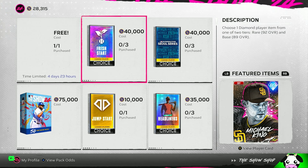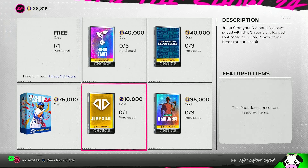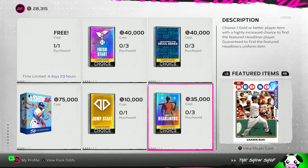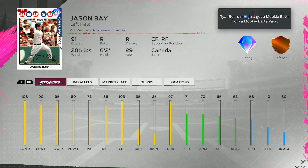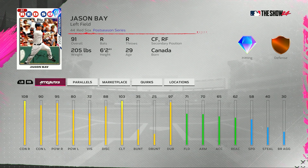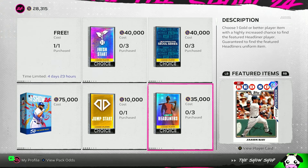I'm interested in the comment section to see which of these cards you're excited for, maybe going to get or want to try out. We also got a new headliner yesterday — the Set 4 Headliner. We have a 91 overall postseason Jason Bay, left field primary, also plays center and right field. 108 contact versus righties, 90 versus lefties, 95 power versus righties, 80 versus left-handed pitching, 72 vision, 103 clutch, 71 fielding, 58 speed, 62 reaction. He does have a few quirks as well.